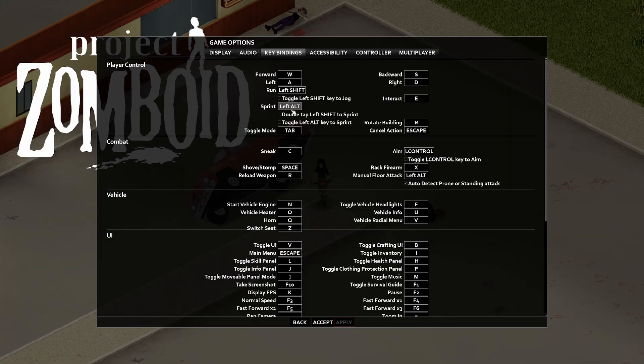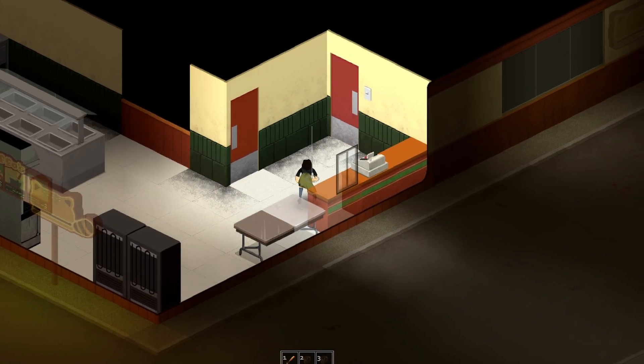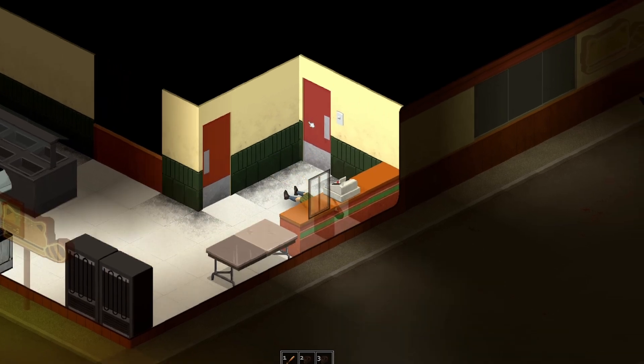The next set of tips are to remember to check your keybinds. If you have trouble with the game attacking the wrong zombie, you can turn off auto detect prone or standing attack and manually press left alt to do ground attacks. Just remember left alt by default is also the sprint key, so if you try to quickly reposition you could be sprinting into a wall.